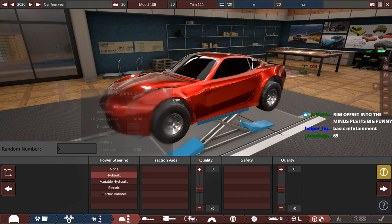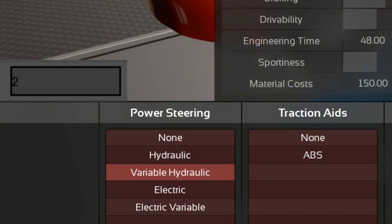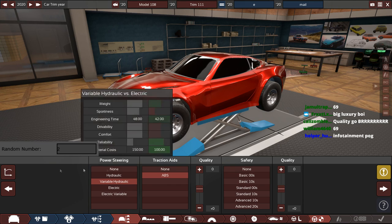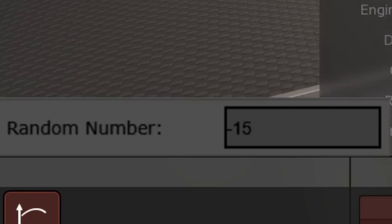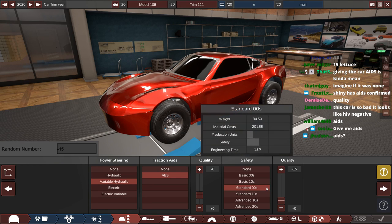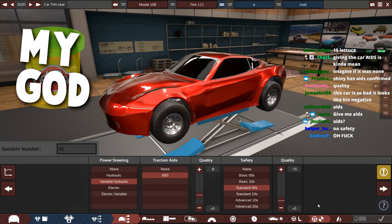One to five — that's a three: variable hydraulic power steering. And the ABS? We get ABS — that's not bad at all. I will take that over not having it. Oh, for fuck's sake — minus 15! We have no safety anymore. That standard 2000 safety all of a sudden might as well be Play-Doh. My god.